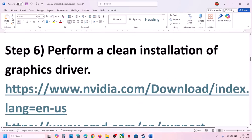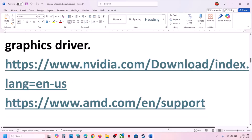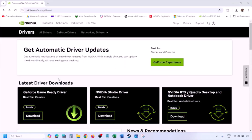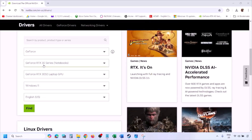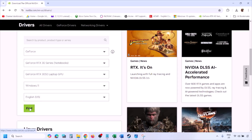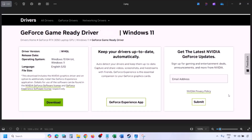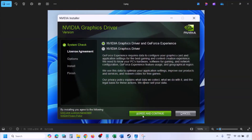The next step is to perform a clean installation of your graphics card driver. If you have an NVIDIA card go to the NVIDIA website; if AMD go to AMD website. Select your graphic card from the list, select the correct operating system (Windows 10 or Windows 11), click Find, then click View and download the latest GeForce Game Ready Driver.